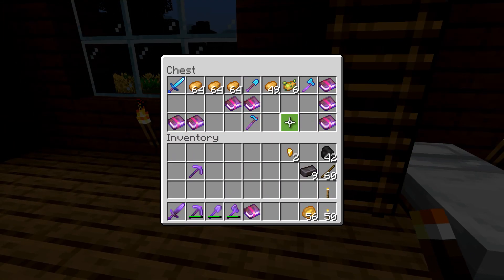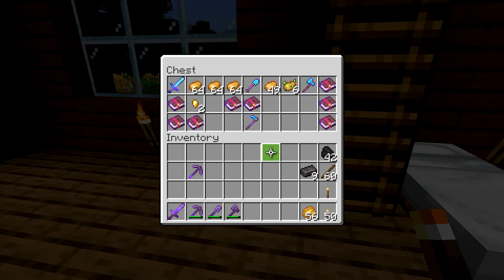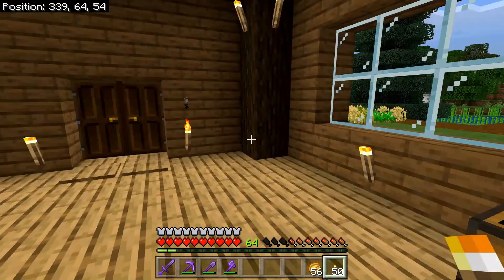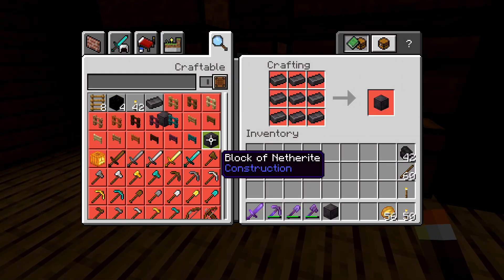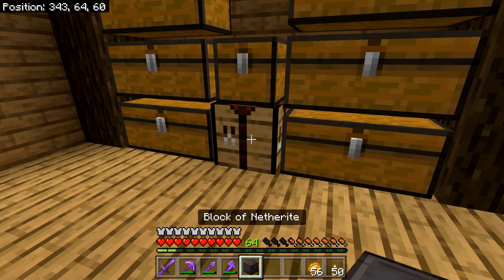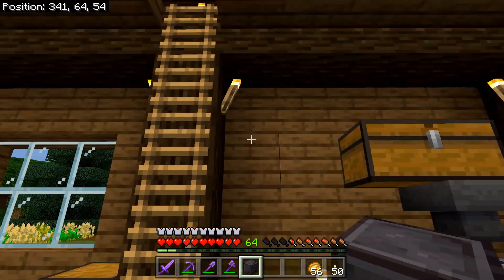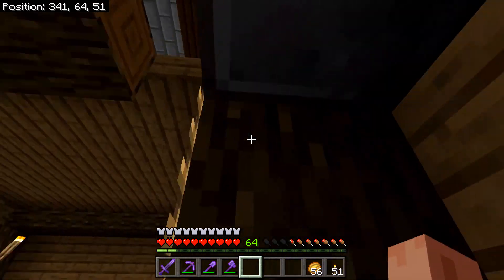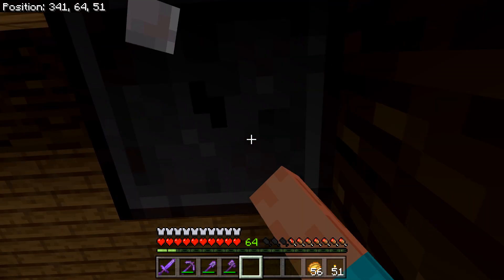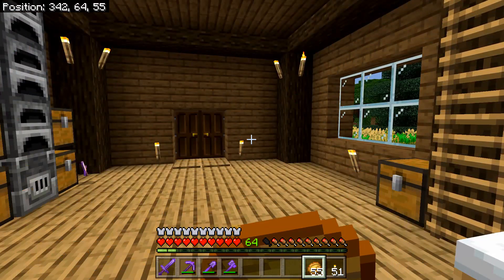Guys, we're so overpowered in this game. We could carry around this mending book and hit enemies with it if we wanted to, but we don't of course because that would be silly. And Minecraft is not about being silly - it's about being serious. Here is a block of netherite. I'm just gonna put that right here so every night when I go to bed I can look at it.